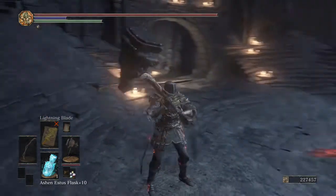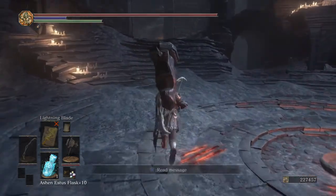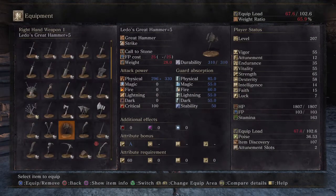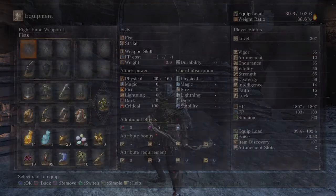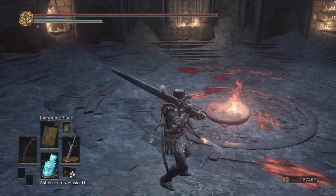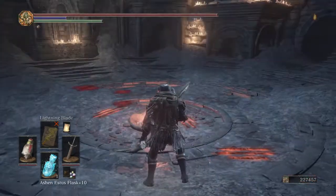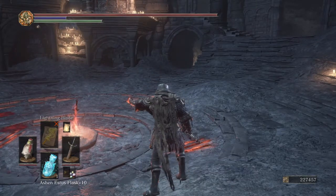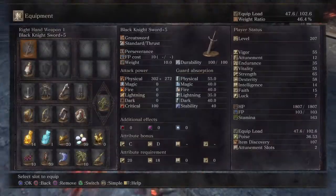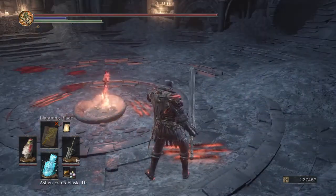Hey, what's going on guys? Today I'm going to show you how to tumble buff. A tumble buff is basically buffing an unbuffable weapon, so it's pretty insane. All you need is an unbuffable weapon. I'm going to show you — this is unbuffable right now. See, take this talisman, I have enough magic and stuff, can't buff it. And it doesn't matter if I can't use lightning blade because it just affects you. This is a buffable weapon — can't buff it.